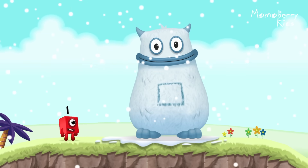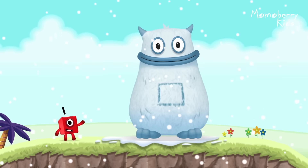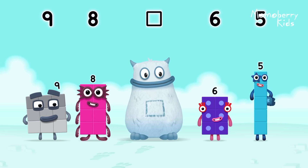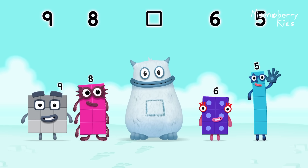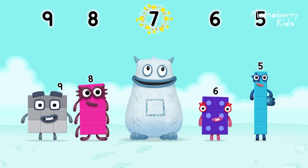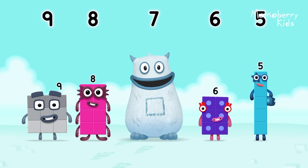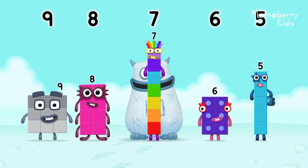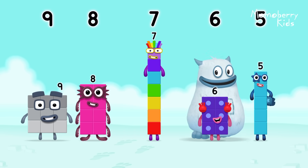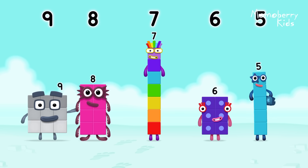6! Yum yum! Here comes Big Tum! Find the missing number to reveal who's inside Big Tum's tum. 9, 8, yum. 6, 5, yum yum. Who's in my tum? Seven, you cracked it. Seven was in my tum. Yum yum. Well done. 9, 8, 7, 6, 5.